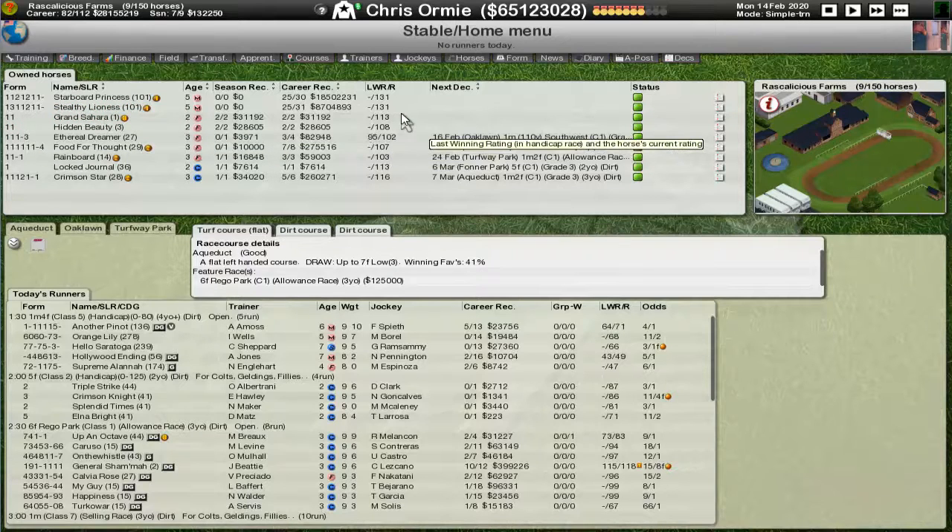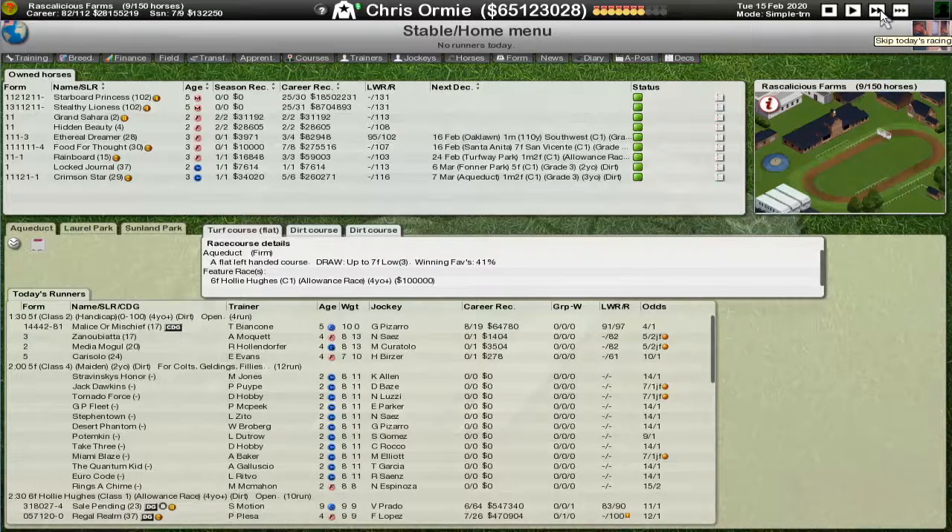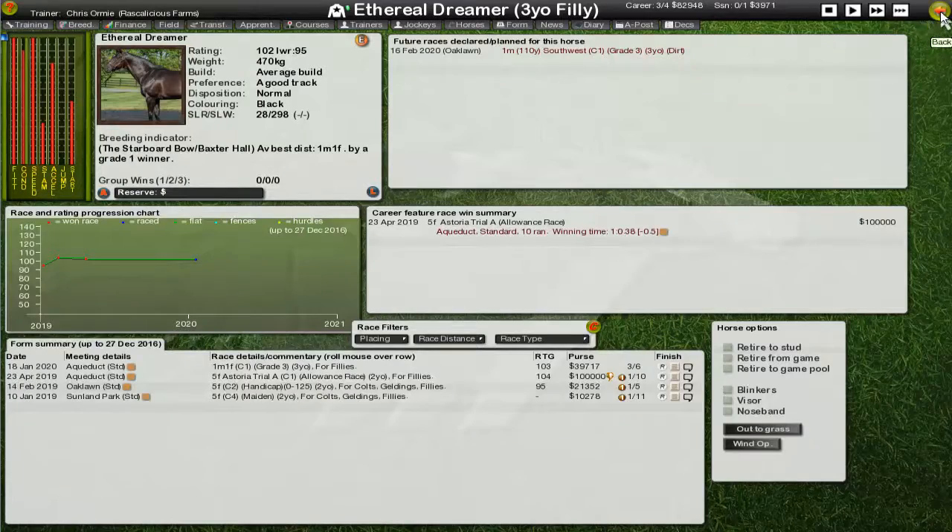Hidden Beauty didn't move up or down in rating, neither did Grand Sahara. Locked Journal started at 113 off its maiden, so we'll see if he can improve on that rating and become our best two-year-old. Next is a one-mile race for Ethereal Dreamer. We've also got a graded race — which I believe is a Grade 3 — for Food for Thought. That's a Grade 3 over a mile, which could be a little less than he wants.